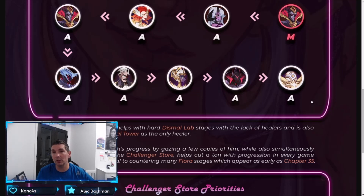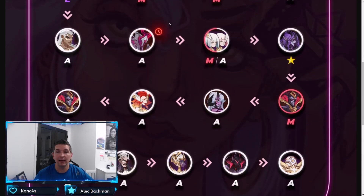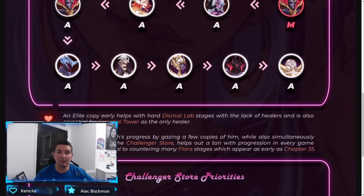You'll notice a couple of heroes not present on the list. An elite copy of Taylene helps early with the dismal labyrinth stage due to the lack of healers, and she is essential for the Celestial Tower as the only healer — that's the reason to pick up just one elite copy. As for Zolrath, speeding up his progression by gazing a few copies while simultaneously picking him up from the challenger store helps out a ton. He is essential to countering many Flora stages, which appear as early as chapter 35.